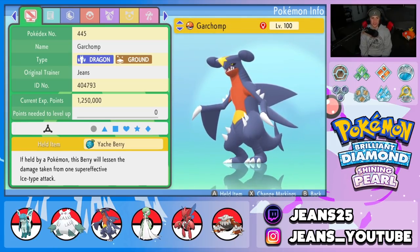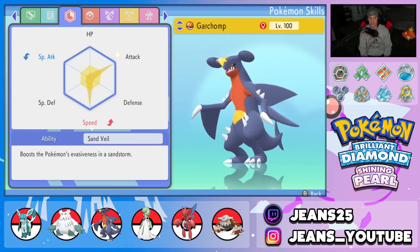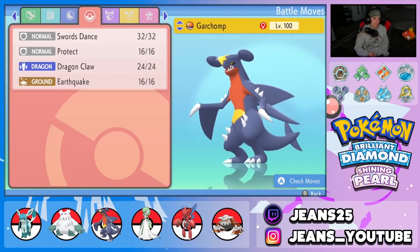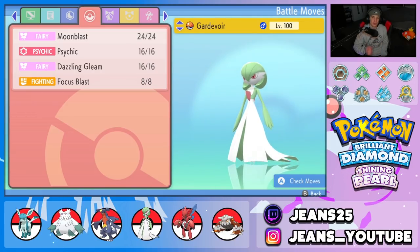Third Pokemon is Garchomp — absolutely amazing. It's a basic build with a Yache Berry, Jolly nature, attack and speed EVs, and Sand Veil ability — though Rough Skin would probably be better. Moveset is Swords Dance, Protect, Dragon Claw, and Earthquake.